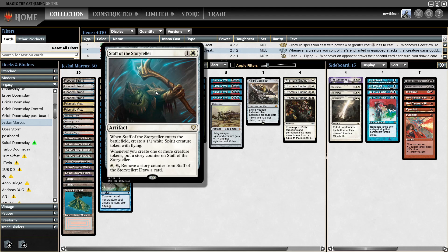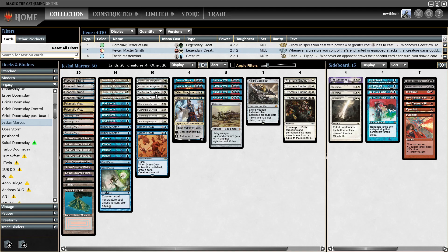This deck has Stoneforge Mystic and Staff of the Storyteller as sort of the crowded two-drops to basically win the game. We have the Jeskai suite — no red cards in the main deck, so it's a blue-white Azorius deck in the main. Six forces, two Teferi, the full eight plows. This is 75 out of 75 what Marcus asked me to play, so I am going with that.